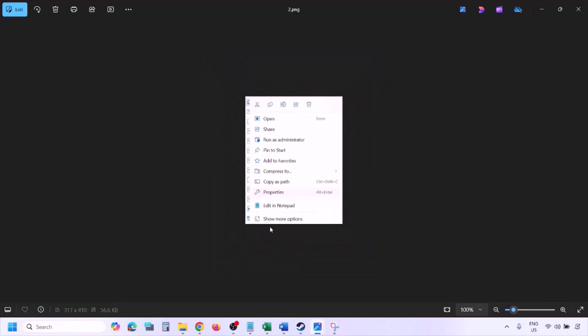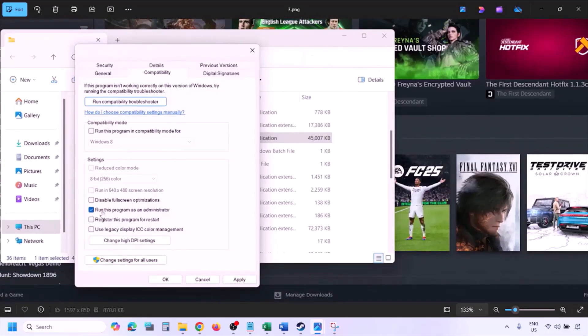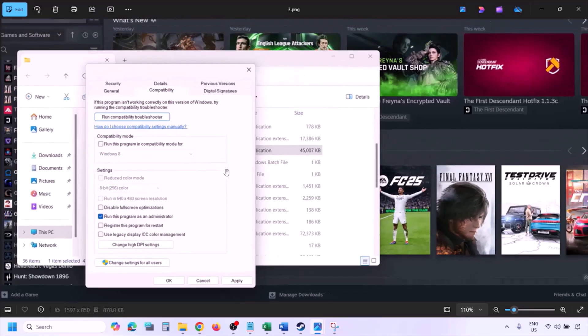Go to the Compatibility tab and check the box that says 'Run this program as an administrator.' Click Apply, then OK. Launch the game from the game installation folder — instead of launching from Steam, launch it directly from the installation folder and check.